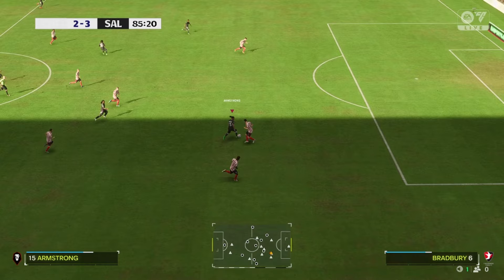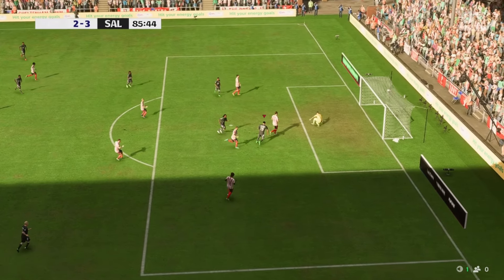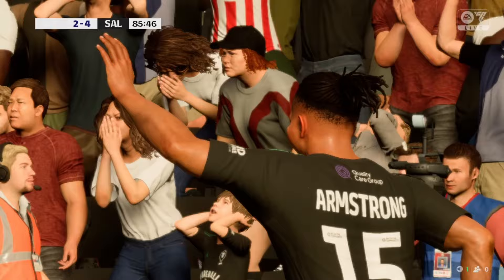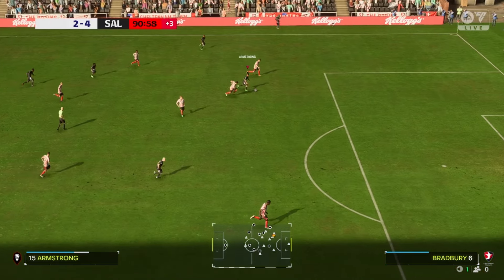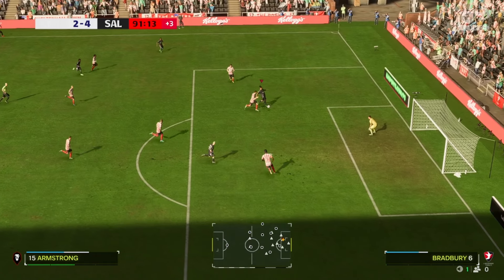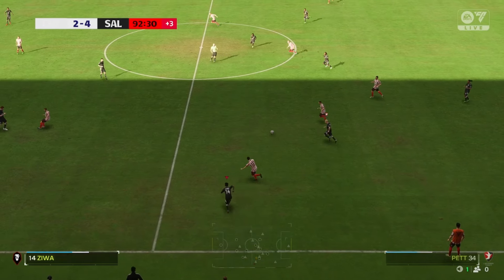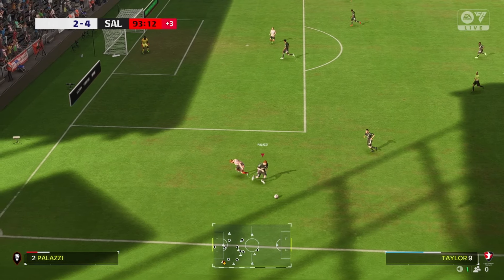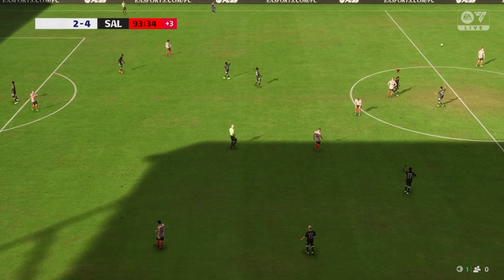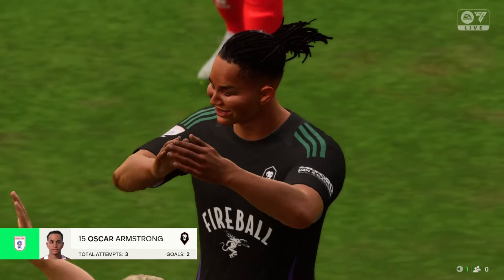Armstrong cuts in one-on-one and scores his second of the game in about 10 minutes, pretty much winning us this game. Armstrong goes for the hat trick but it's a good save — he could have passed it across for a fifth. We end up winning 4-2 and Cheltenham wasn't the best team but we made a meal out of it. Most of it was down to the players being really tired — with how good we played we shouldn't have been winning in the 80th minute.